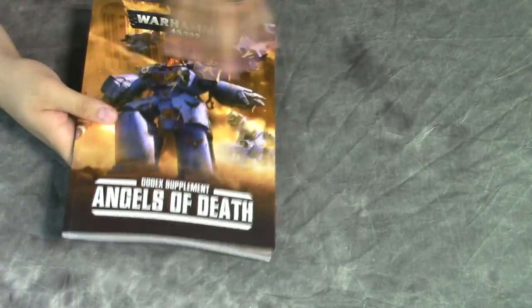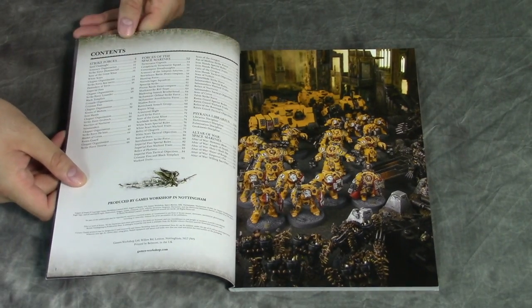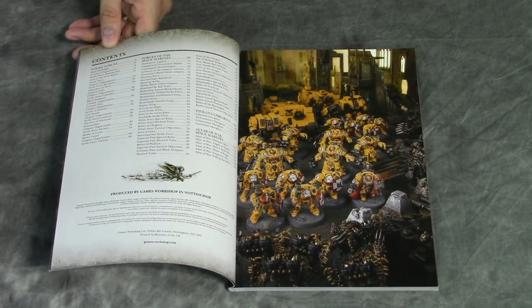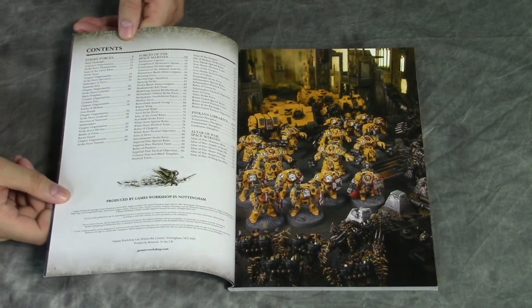It's softback, obviously. And it's more than just Ultramarines — there's a ton of stuff in this book. First off, we have the index. It's all the different strike forces. Some of these are actually reprints from the previous supplements, but still compiled together all in the same book now, in an easy-to-read format. Convenience — you don't have to commit.